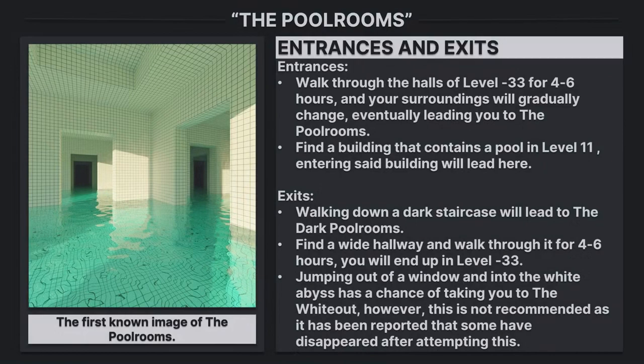Entrances and exits. Entrances. Walk through the halls of level minus 33 for 4 to 6 hours, and your surroundings will gradually change, eventually leading you to the pool rooms. Find a building that contains a pool in level 11. Entering said building will lead here.